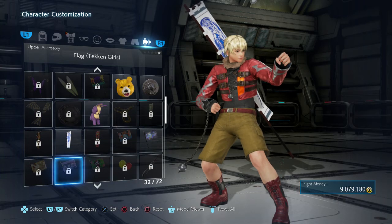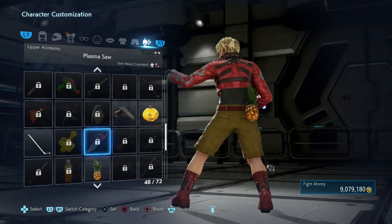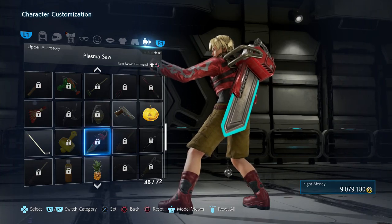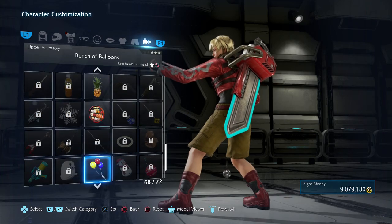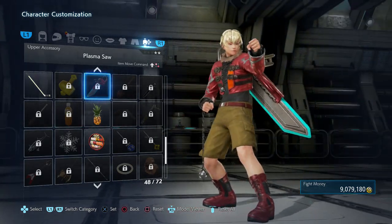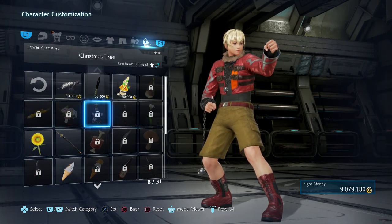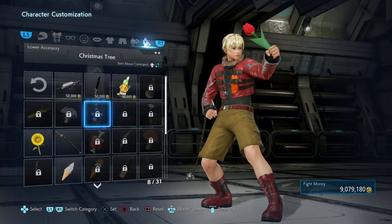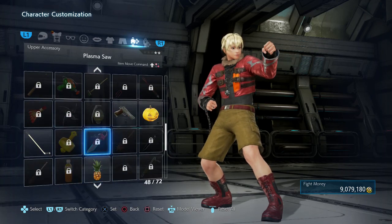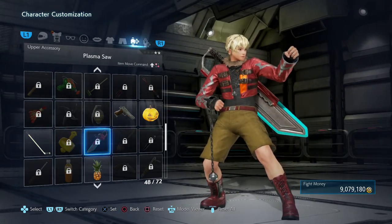I probably don't have it unlocked but we can still see what it looks like. There you go, right there — that looks more similar to something from God Eater. When I unlock that, that's basically it right there. So yeah, most definitely that's going to be the sword. That's the closest thing he has to his actual sword in Xenoblade Chronicles.